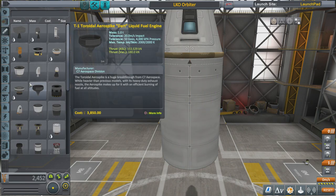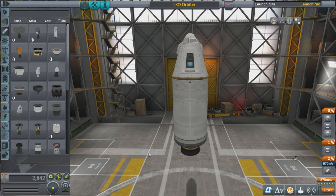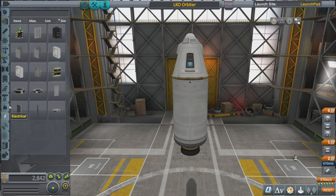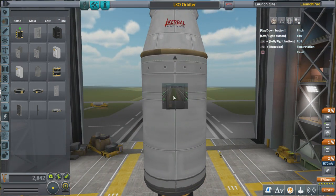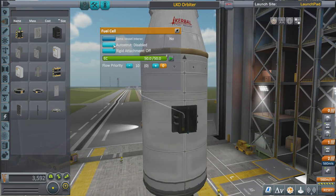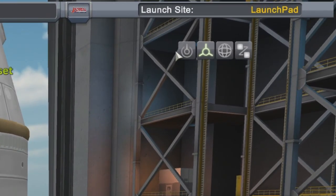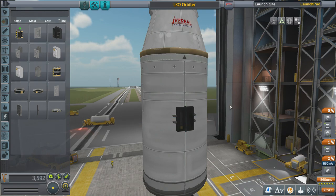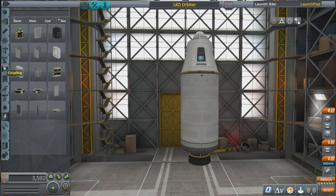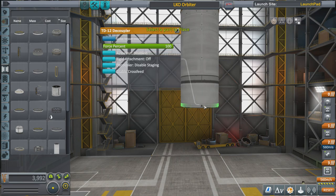Add a fuel tank and an engine, make it grey so it looks nice — again Auto Strut Grandparent Part. We'll use the Terrier engine; you're going to use this engine a lot as you play KSP. To make sure we don't run out of electric charge, I'll put a fuel cell on here and clip it in using the Move Tool in the top right. Click Move Tool, click the part, hold R1, and use the left analog stick to move it. Auto Strut Grandparent Part.